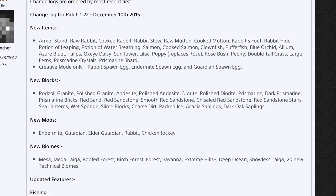First thing we're gonna go through is the new items. We've got armor stands, which are absolutely sick. Raw rabbits, cooked rabbit, rabbit stew, raw mutton, cooked mutton — that's from sheep — rabbit's foot, rabbit hide, potion of leaping which is going to be sick for map building, potion of water breathing, all the new fish: salmon, cooked salmon, clownfish, puffer fish, and all the flowers: blue orchid, allium, tulips, oxeye daisy — I can't pronounce these — sunflower, lilac, poppy which replaces the rose, rose bushes, peony, double tall grass, large ferns, prismarine crystals, and prismarine shards. Then for creative mode only: rabbit spawn egg, endermite spawn egg, and guardian spawn egg — three of the new mobs coming in the next update.